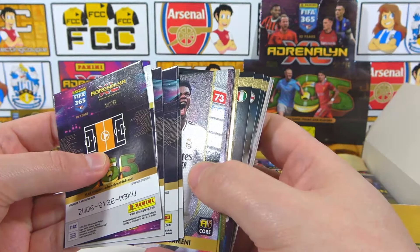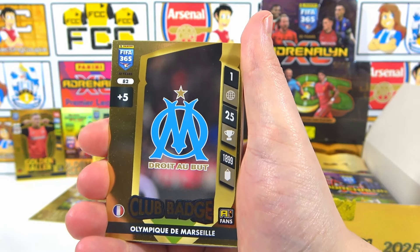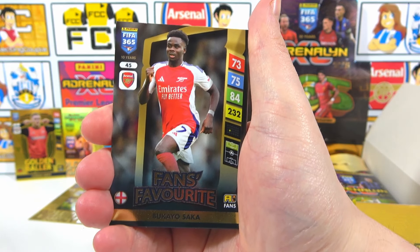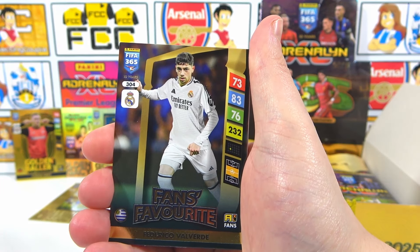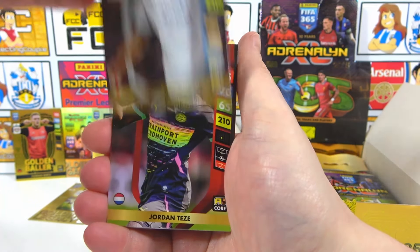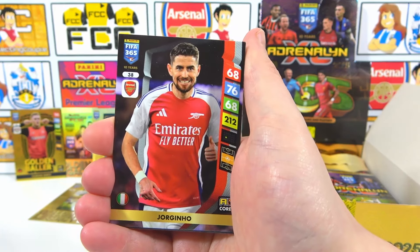Maybe a badge - oh, a badge. There's a random base here every time. Enzo Diaz, then the Marseille badge. There's a few inserts coming then - fans favourite DeMarco, fans favourite Saka, love that. Then Azizu fans favourite, Valverde fans favourite. Then the base: Kasunu, Pavard, Gvardiol, Maiga, Kondogbia, Teze, Gabia, Rudiger, Vinicius Jr, Jorginho - that's a new one, don't think we have him yet. Back to back - Tomiasu as well.